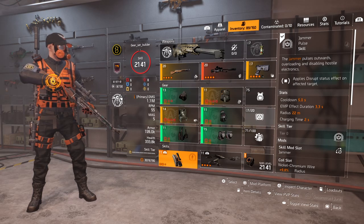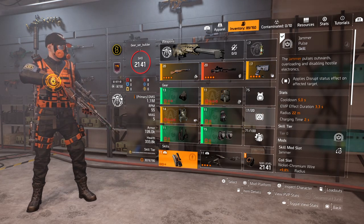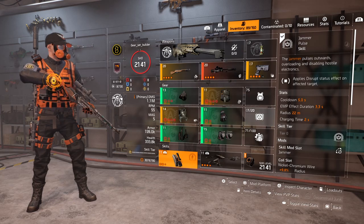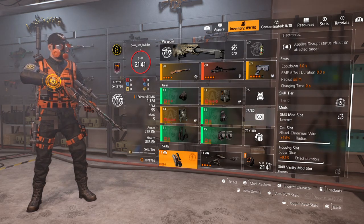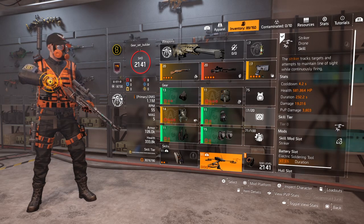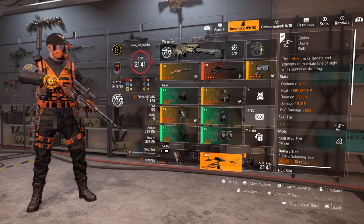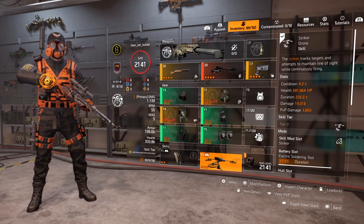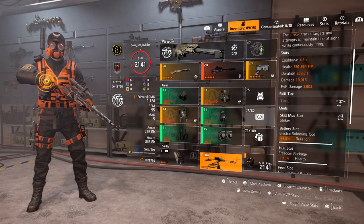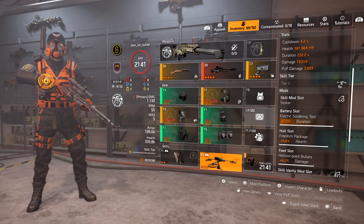For my first skill, it's my favorite — the Jammer Pulse. Applies a disrupt status effect on affected targets. The cooldowns are bugged because we're in the range. Cooldown is 5 seconds, EMP effect duration 3.3 seconds, radius 22 meters, charging time 2 seconds. For the mods: coil slot 9.8 radius, housing slot 9.4 effect duration. For my second skill, I've gone for the Striker Drone just to distract enemies — you can go for whatever skill you want. Cooldown 4.2 seconds, health 581,000, duration 232 seconds, damage 19,000, PvP damage 3,800. Mods: battery slot 7.5 duration, hull slot 9.6 health, feed slot 4.2 damage.